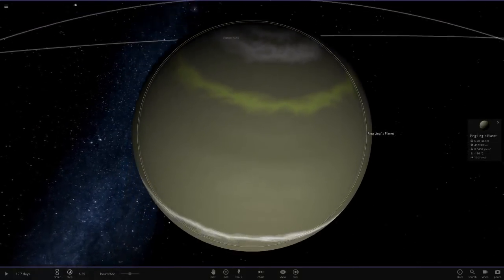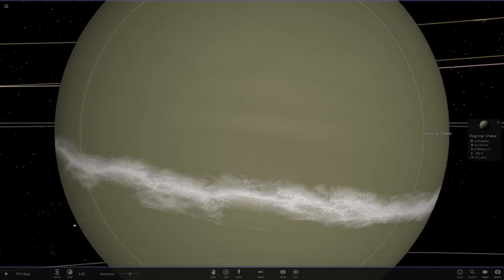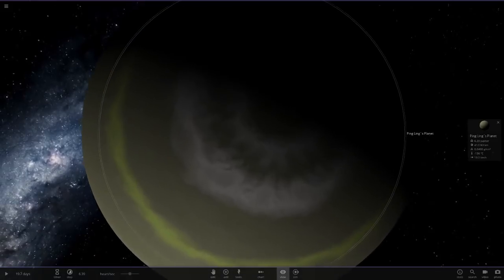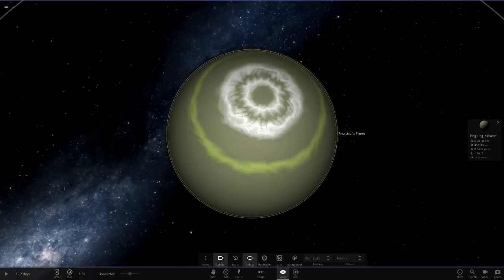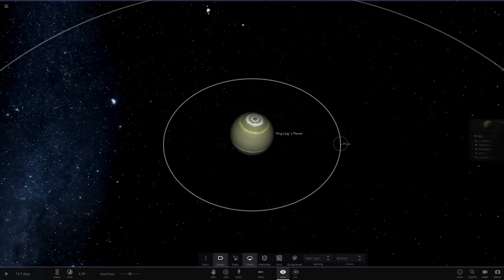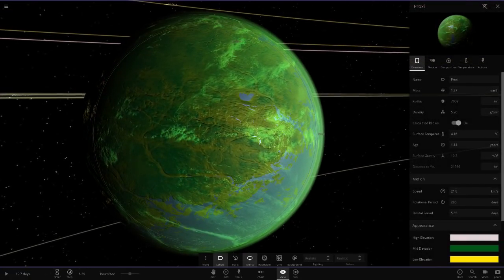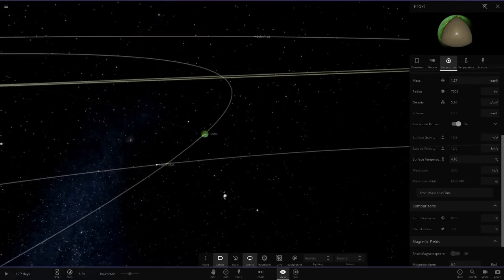It looks like a Saturn. This is quite interesting - it's like a dark military green with this white band and a yellow stripe up here. It almost reminds me of the Northern Lights. The white on the top looks pretty cool as well. Very interesting colour choices. And then we've got Proxy - a green object with a green atmosphere. 95 on similarity and 23 on life. Not bad.